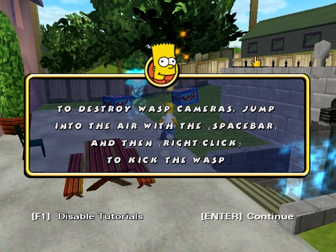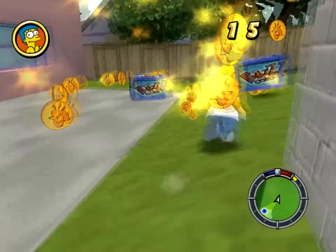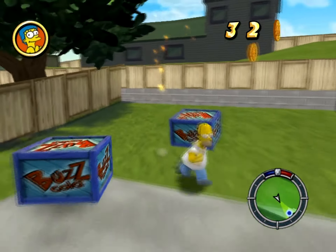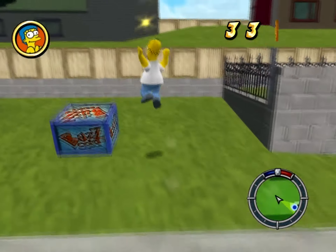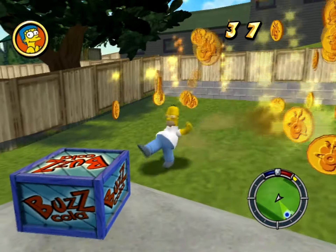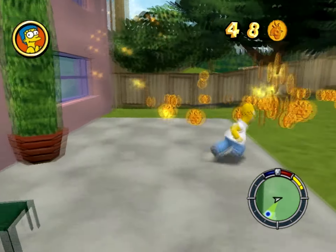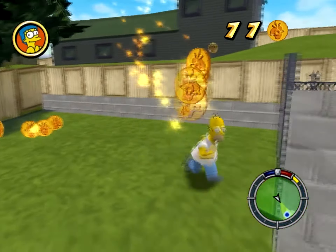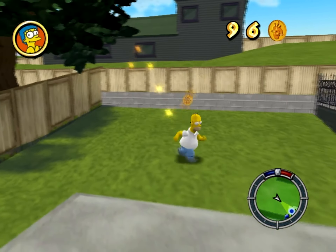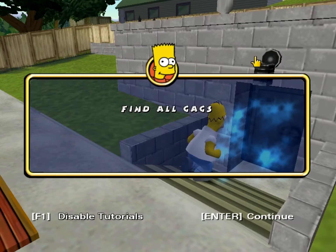Jump into the air with the spacebar and then right-click to get the WASD controls. I played this on the PS2, but my PS2 is broken, so I decided to record it on the PC. It's also easier since I don't have to get a capture card. So I'm literally destroying Flanders' private property. Also, that newspaper you saw at the start was from the episode where Bart falls into a well — I remember that.